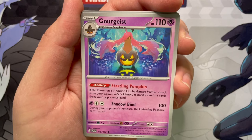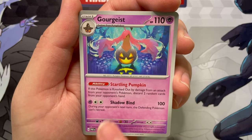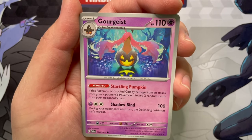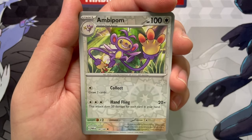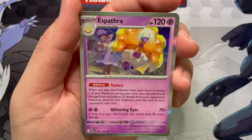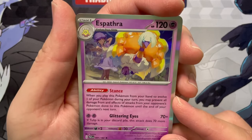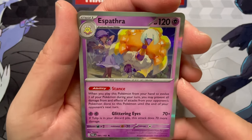Gourgeist — that is some nice art, and again that would have been super perfect for Halloween a few days ago. Startling Pumpkin: if this Pokemon is knocked out by damage from an attack from your opponent's Pokemon, discard two random cards from your opponent's hand. Tatsugiri, a reverse Ambipom, a reverse Crobat, and a holo Espathra. I do like that it's got Tulip in the background.